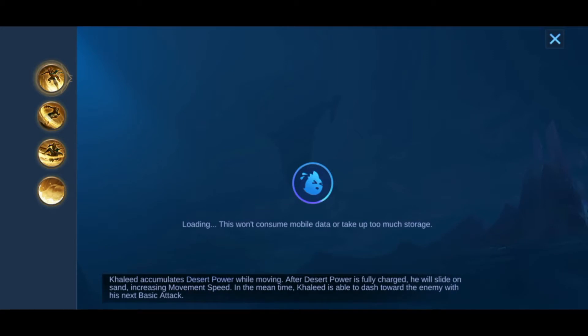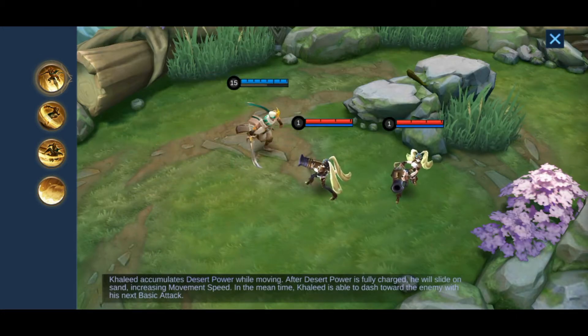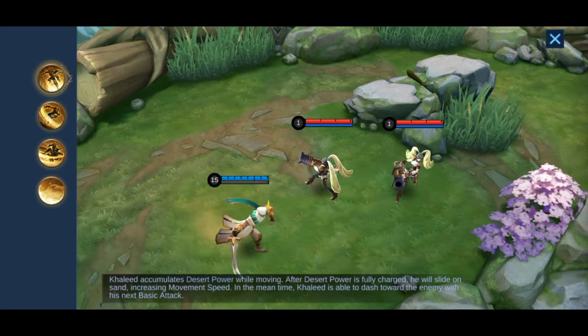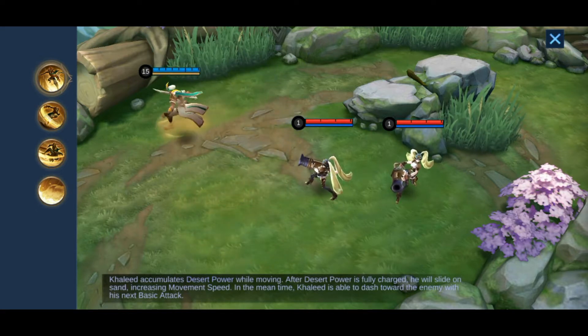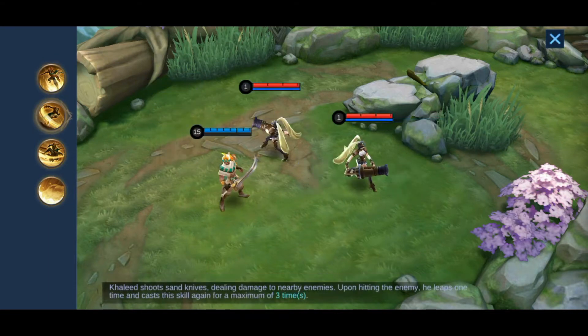Khalid has high damage, heal, and high movability too. The hero Khalid has a really unique set of skills. Let's talk about the passive. The passive gives 25% movement speed, 120 physical attack, and slows the enemy by 25%. In order to activate it, you just have to move. The first skill of Khalid is the spinning move which can be done multiple times and hits the enemy.